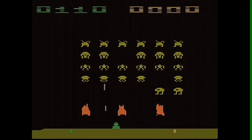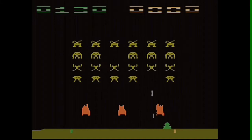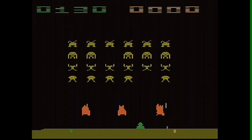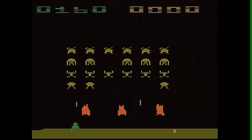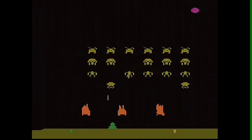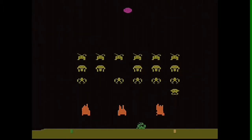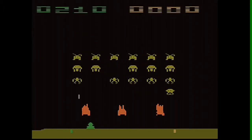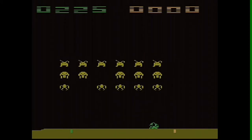The Atari version, however, had 36 on-screen invaders rather than 55 as in the original arcade version. It also has 6 different kinds of invaders rather than 3, and they are also worth different points. There are only 3 bunkers on this version rather than 4. Another difference is that this version took place on earth rather than on the moon.